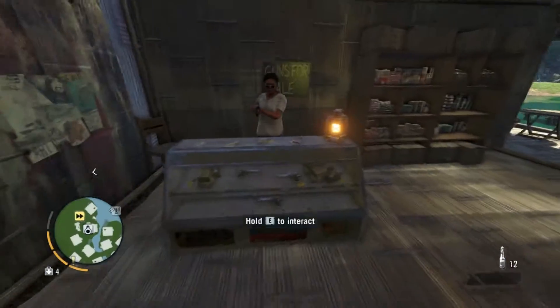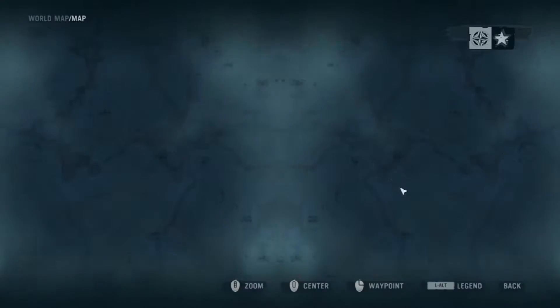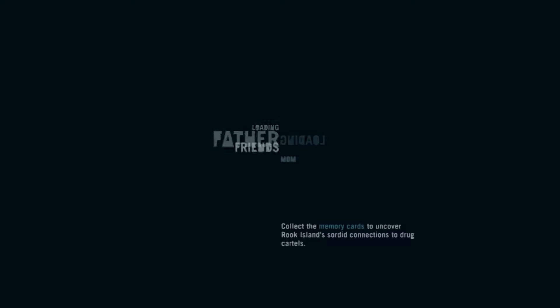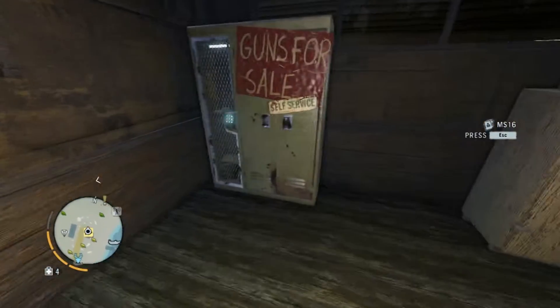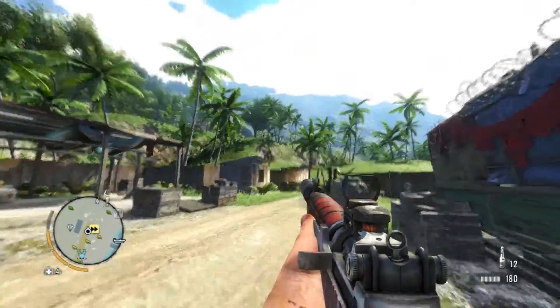All righty then. So we got that one. We don't need to worry about any of the SMGs — we own all the friggin' weapons. And we got our shotgun. So we're going to fast travel down here to the coast and we are going to begin our hunting mission. We're going to make sure the weapons are in the right slots and we'll be fine.